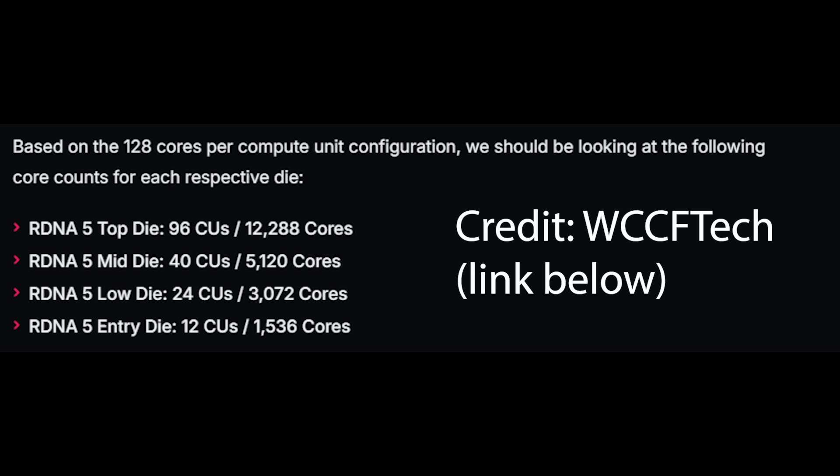That would be 12,288 cores. We have 40 compute units at 5,120. 24 CU gives 3,072. And then 12 CU gives 1,536.